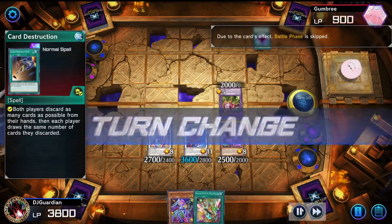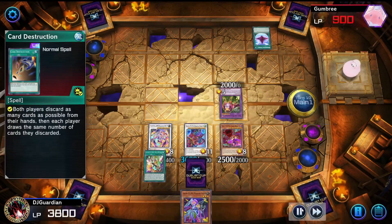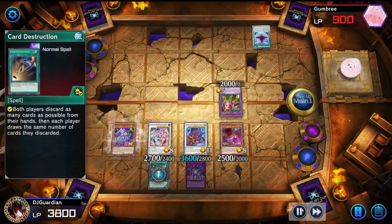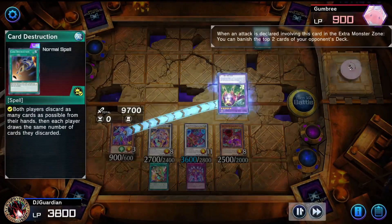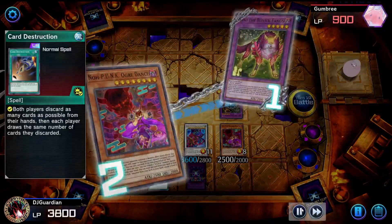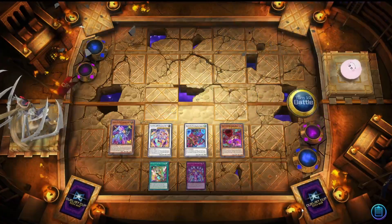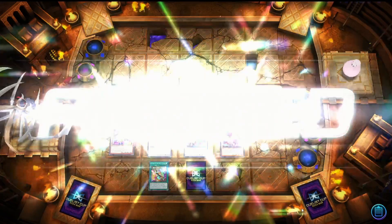After skipping his battle phase again, I summon my monster and set my stuff — you already know how it is, ready to cook. I battle, he activates his effect, I negate it — it doesn't work, but I still get the attack points. It doesn't even matter though because he surrendered. GGs boys.